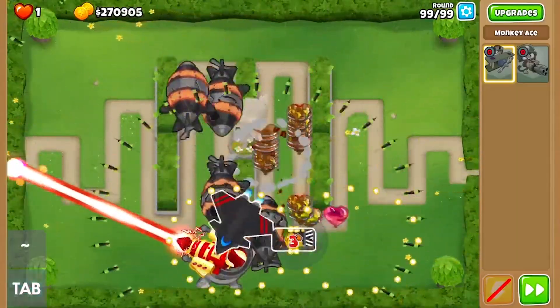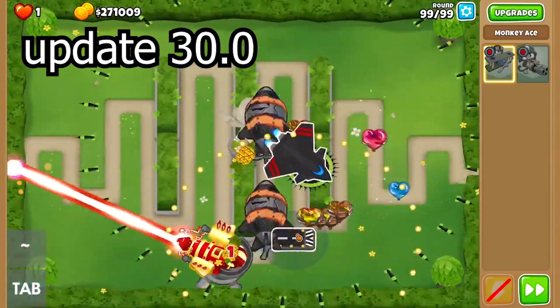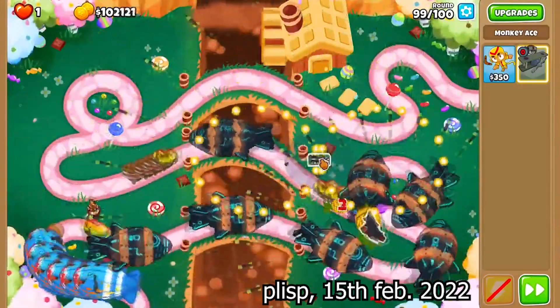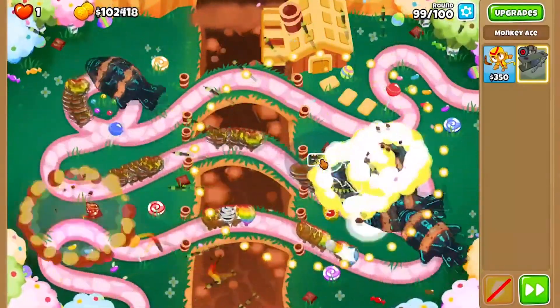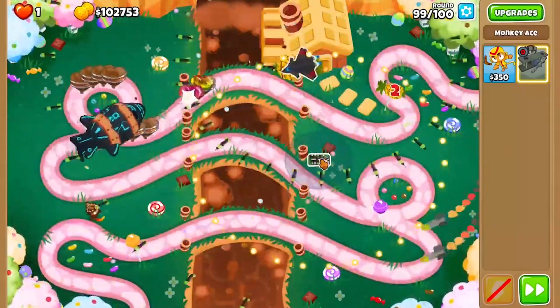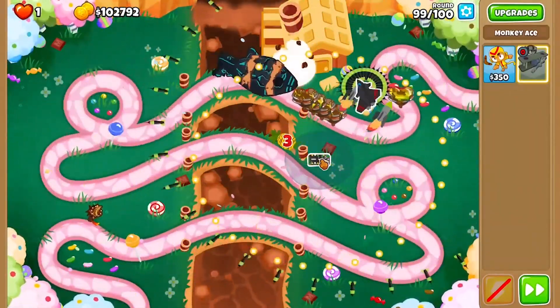Reverse patterns were introduced to BTD6 in update 30.0 on the 8th of February 2022. Within just one week, it was proven to be full of potential by Plisp, who beat round 99 on Candy Falls Camo solo with Sky Shredder — which was not possible before without using reverse patterns.